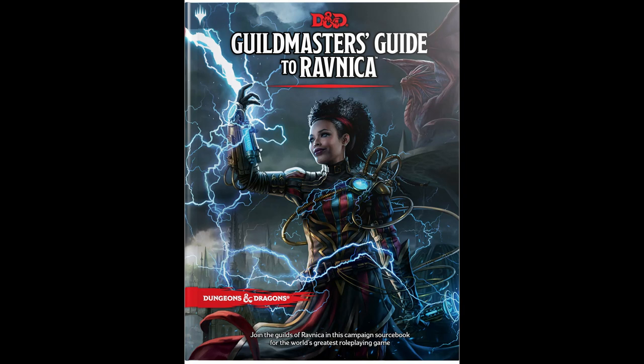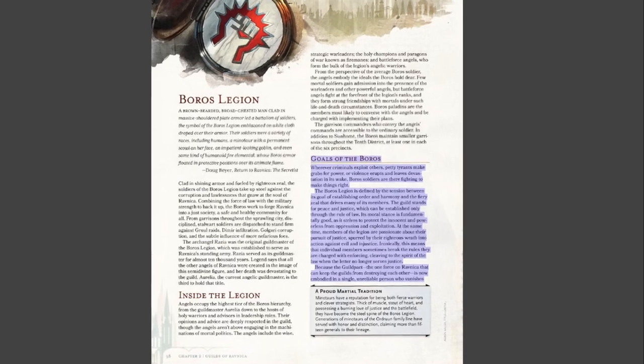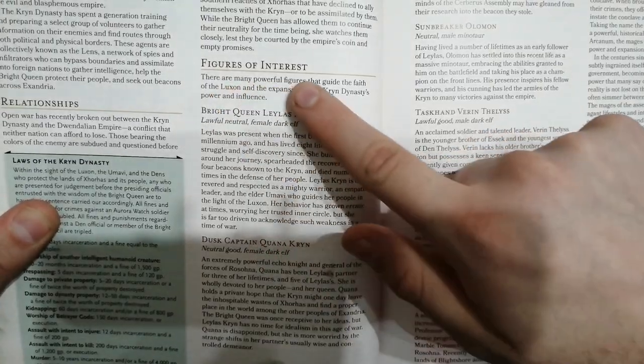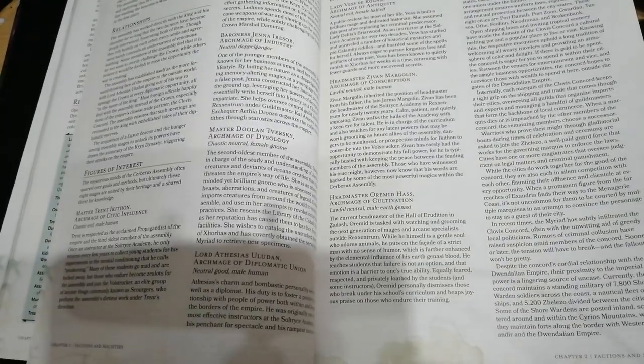This organisations section reminds me a lot of the Guildmaster's Guide to Ravnica, which focuses a lot on the guilds that run the city and their goals. You can see we have the Boros Legion here as an example of that, and on the right-hand side of this page we have the goals of the Krinn Dynasty along with some figures of interest within this organisation. This feature is actually present for every single organisation in the book — all this information is repeated for all of them.